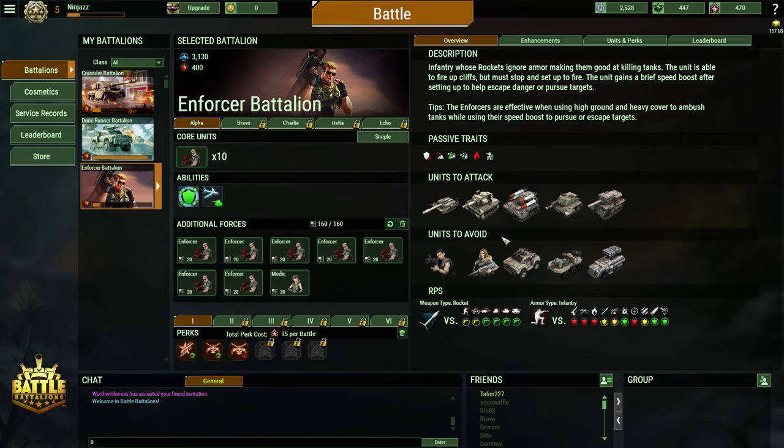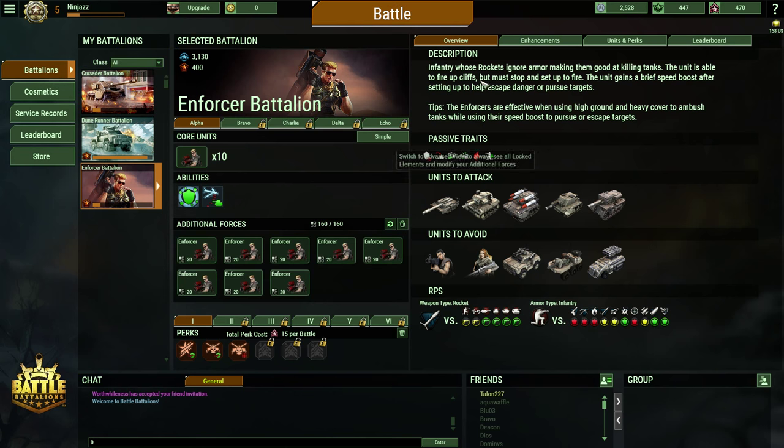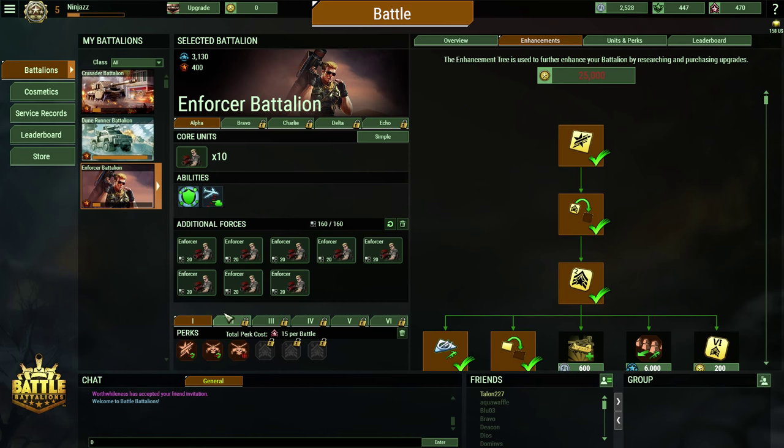First off, when you log into the game it's like taking a punch in the face. There's a lot of info right there in front of you, but don't panic. On your left you have your in-game menus. Battalions shows you the companies you've unlocked, and it gives you the options to customize or upgrade them with perks and enhancements. More on that later.